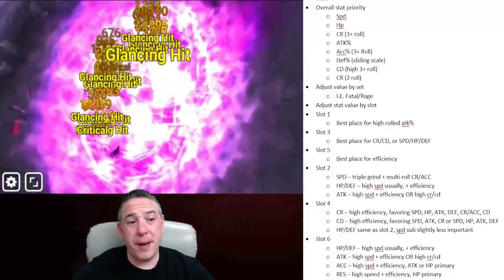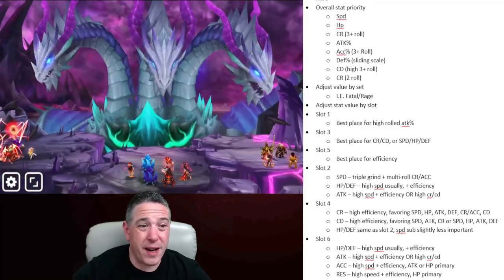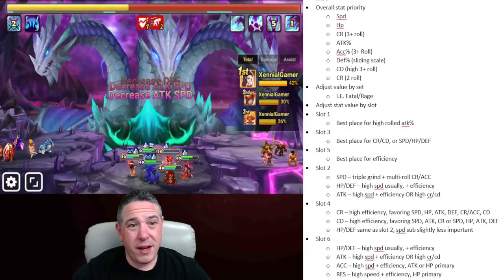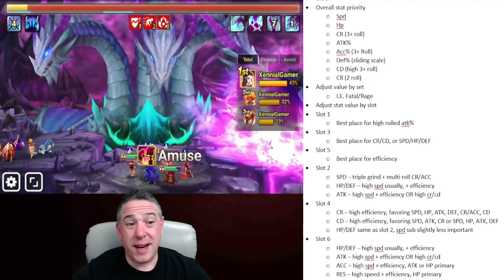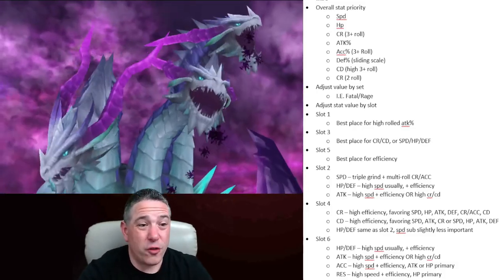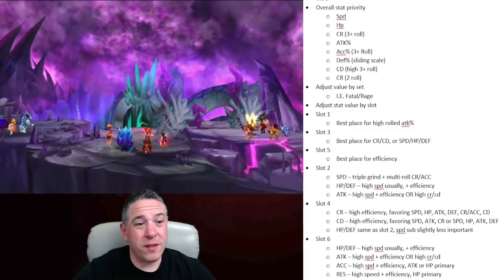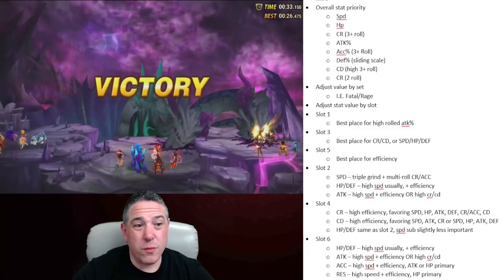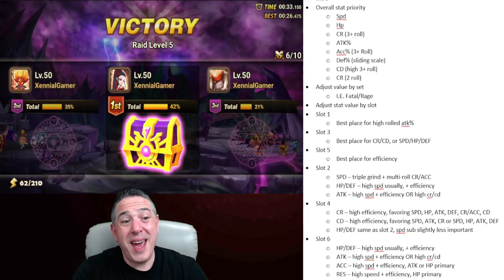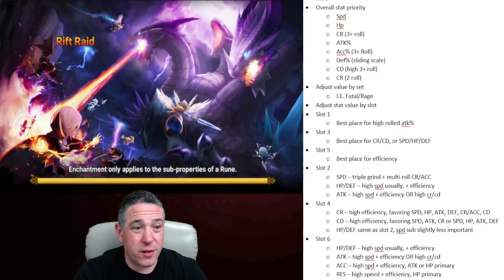Beyond that, in the current meta, with the way artifacts are and everything else, I would still argue that HP is the second most important stat. However, I wouldn't say HP is the most important stat on a fast rune, and this is where things get complicated. HP is the second most important stat because most of your runes don't have 32 speed, which means you can't always take turn one, and when you don't take turn one, you need that HP to take turn two.